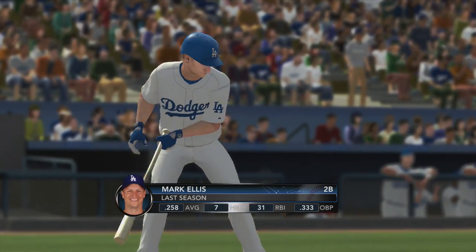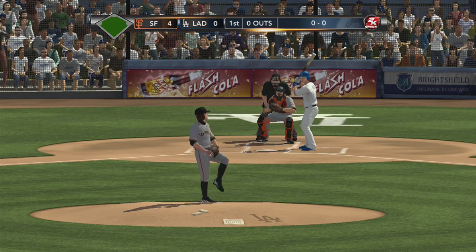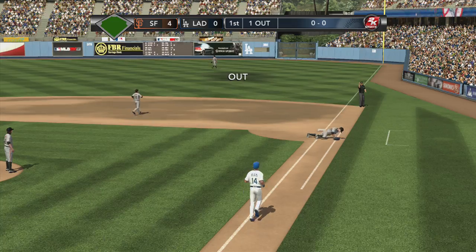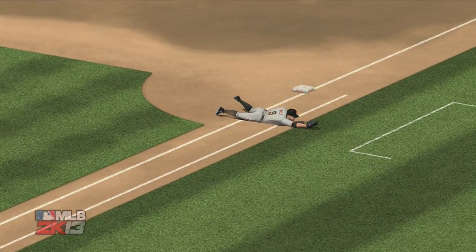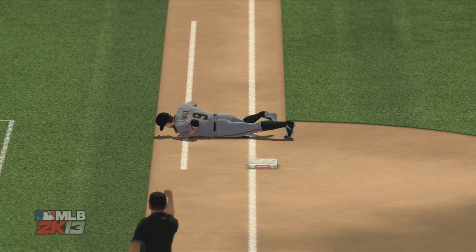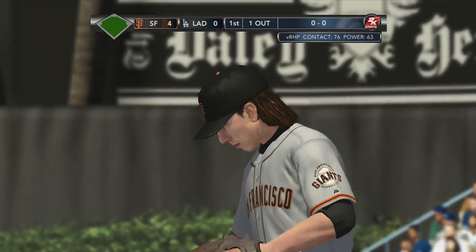San Francisco starter on the mound — Steve, what do you think his strategy is going to be against this Dodger lineup? Watch baseball — there's a swing and a liner towards first. And a fantastic catch made by Belt. Defense changes the complexion of things with that great diving stop. He had great preparation as the ball was going to the plate and allowed him to react quickly and get the jump on the ball.